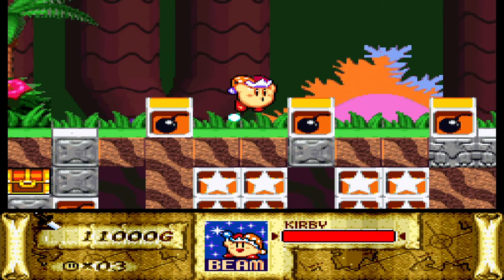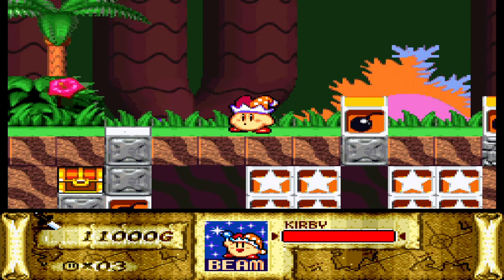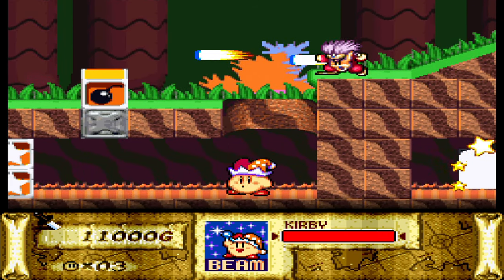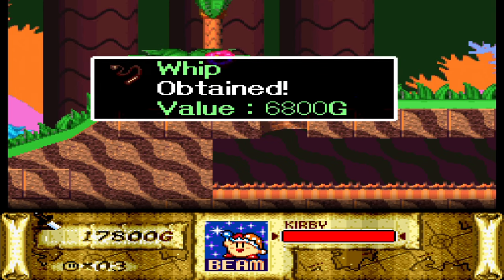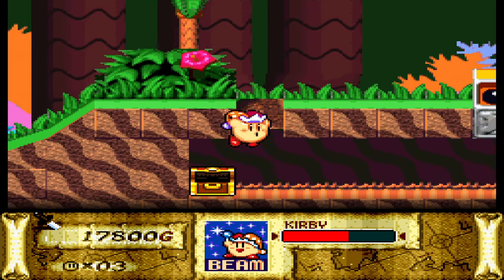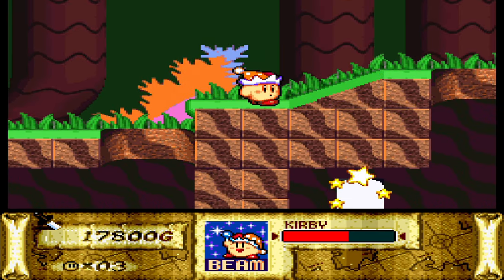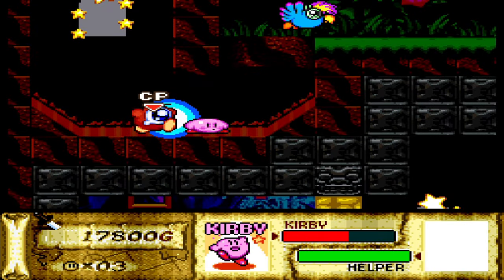There are a couple of bomb blocks here. The second one we don't want to hit because that will actually spawn some lava blocks, cutting us off from the treasure chest. So don't hit that second one — that way we have access to the treasure chest, giving us treasure number three: a whip worth 6,800 G. If you do crack that bomb block it will give you lava tiles, but if you simply leave the room and respawn everything you can still grab it.